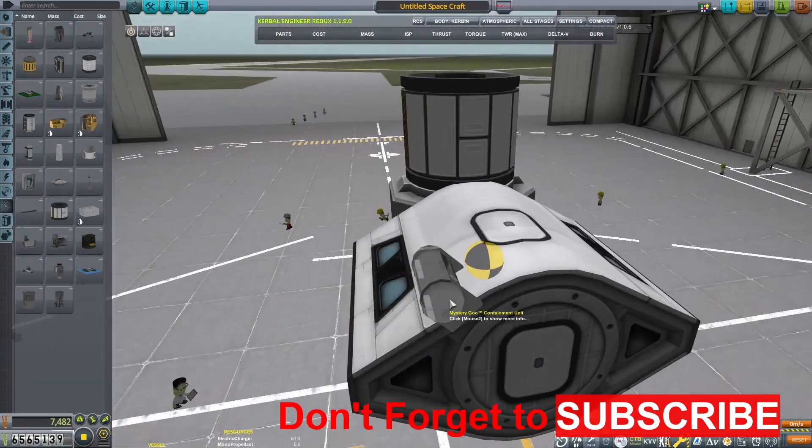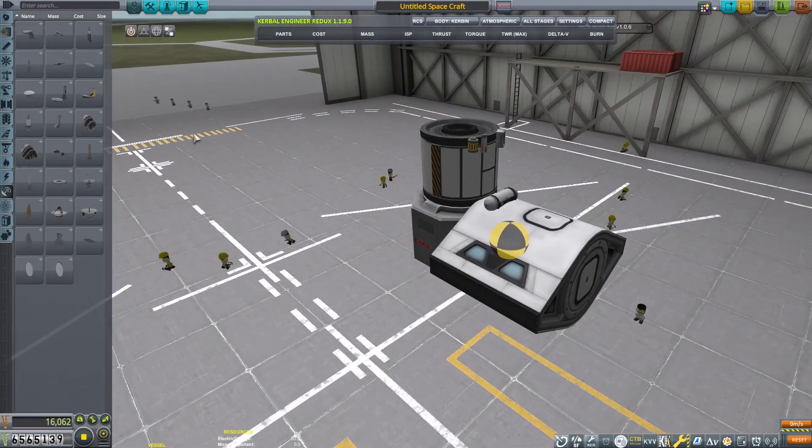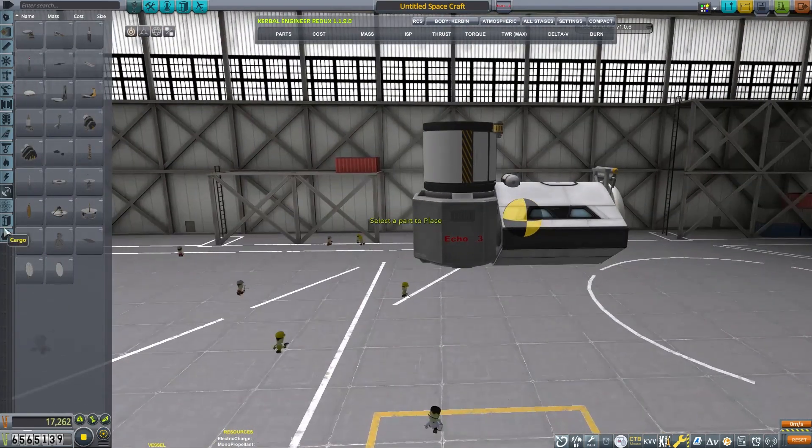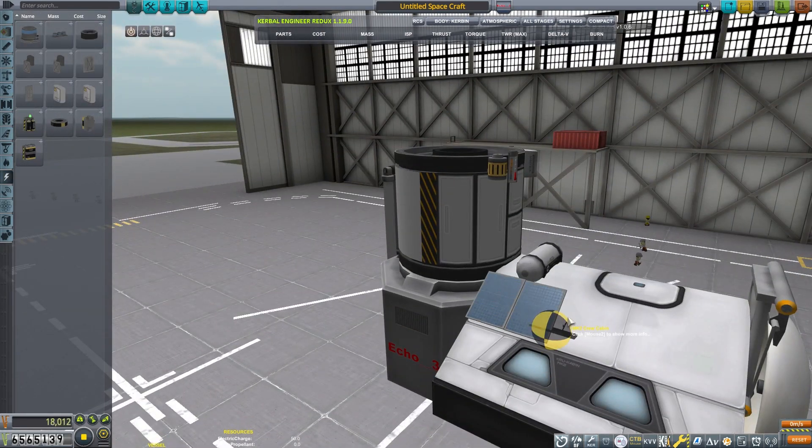I want to maximize all the science on this thing. We're going to have a crew of three, so I want to be able to hold at least that much - this can hold five, so that's perfect. Make it maybe a little bit more roomy. We've got our scanning arm, we've got our mystery goo, our Sinus Junior.